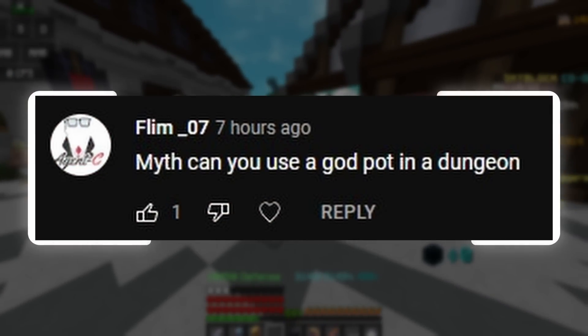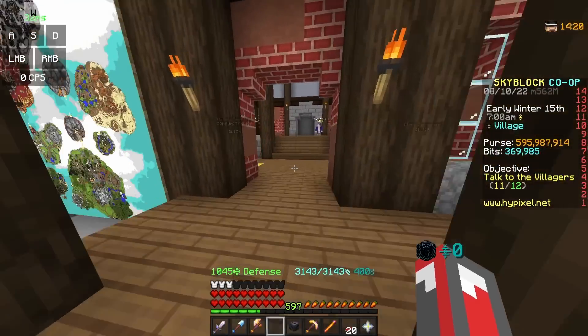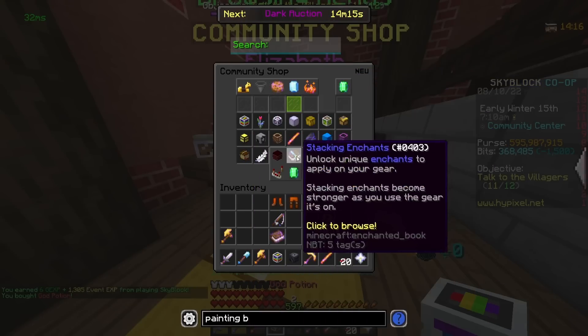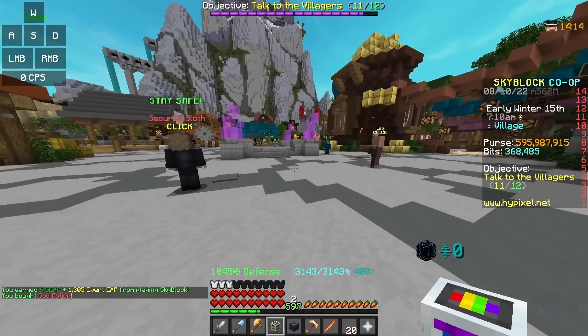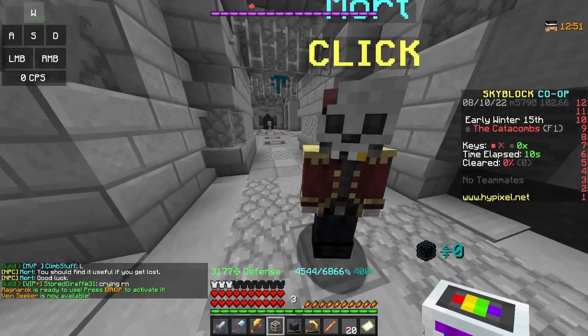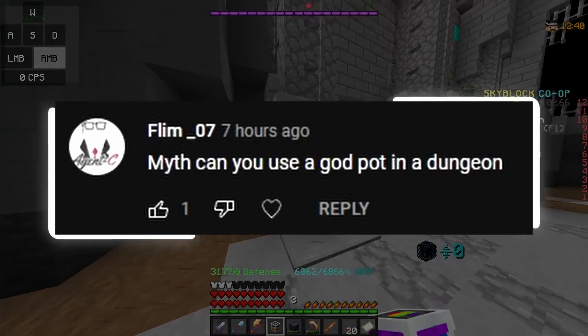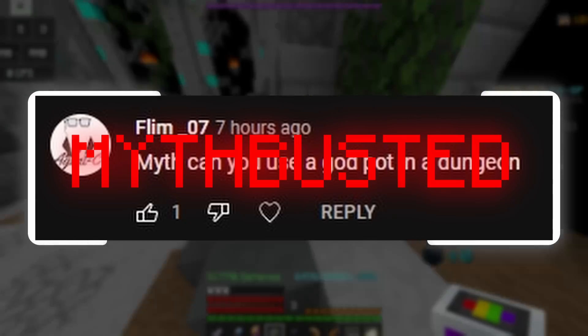Myth: You can use a God Pot in a dungeon. This one is quite simple — let's just go and buy ourselves a God Potion. I have a lot of bits, and now I'll head into a dungeon. And it actually says nothing when I right-click it. So yeah, you just can't use a God Pot in dungeons.